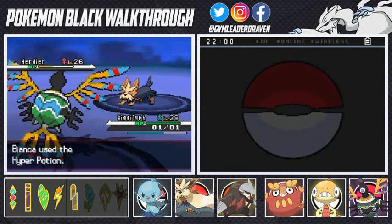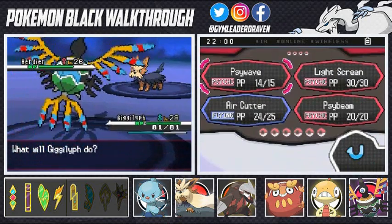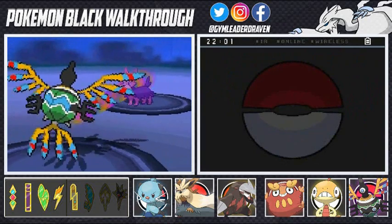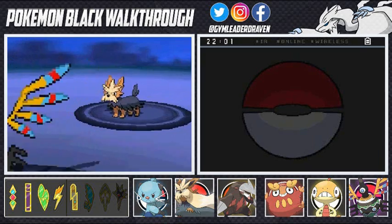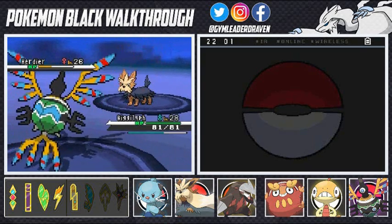She loves to use her Hyper Potions on her Pokemon right there, avoiding that attack. Let's go ahead and use a Psybeam — let's get this Gothitelle! Come on, and she's using her Work Up attack just to mess with me again.